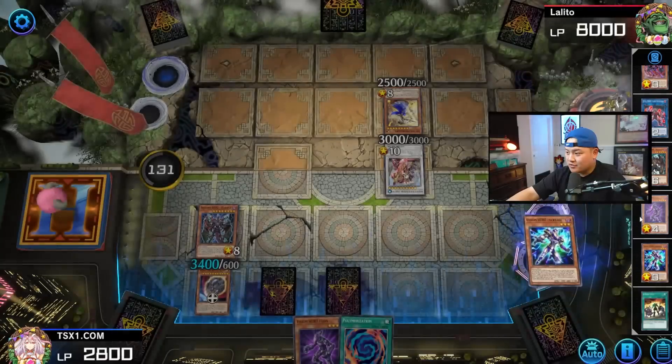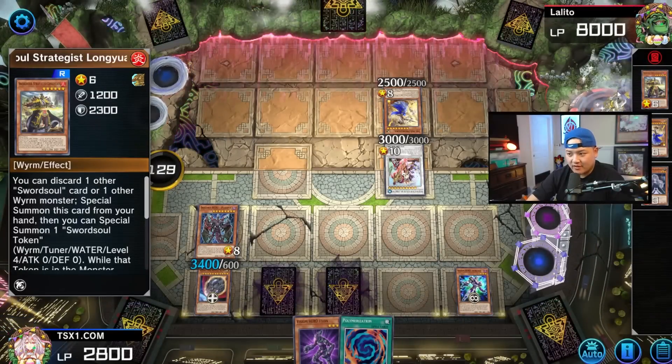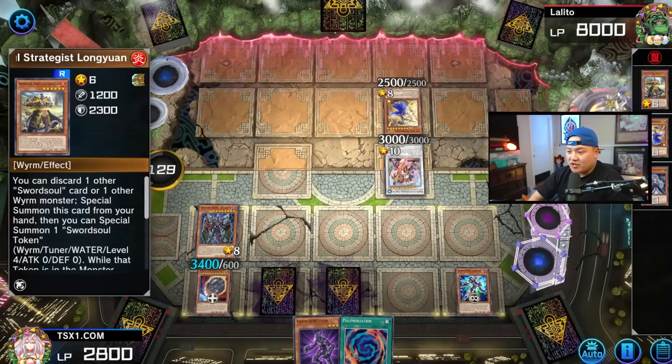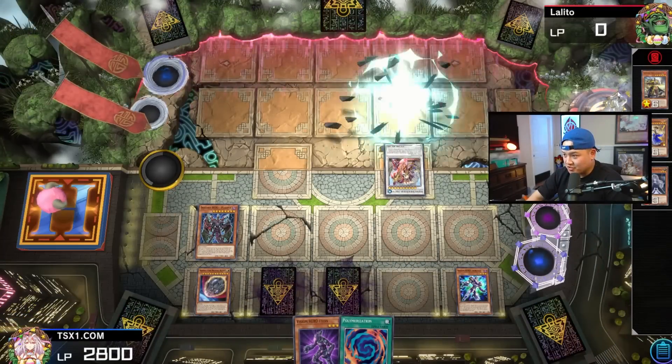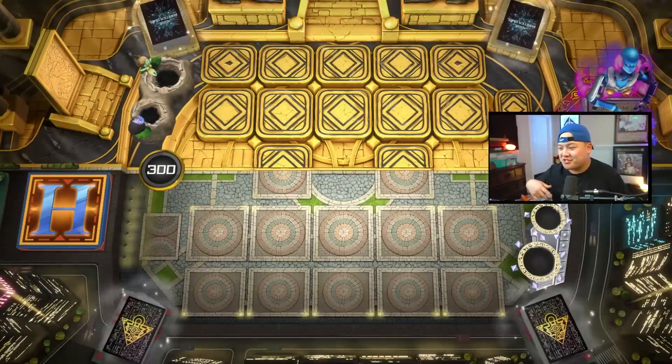Oh my god, I put Increase here. The only way he could have broken it was probably Raigeki, bouncing back. But he didn't have it, and he also put Cheng Ying in the extra monster zone for absolutely no reason this game. Hero versus the entire meta — Swordsoul check! Easy peasy. Alright guys, hero versus the meta — you guys don't know how powerful Dark Law is.